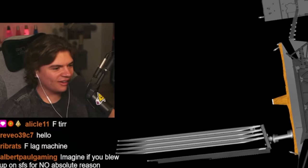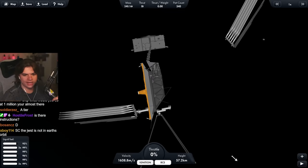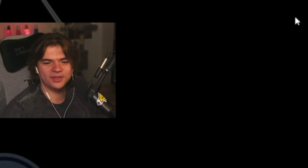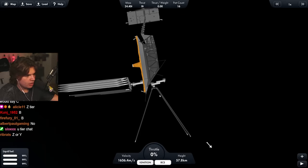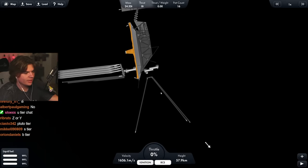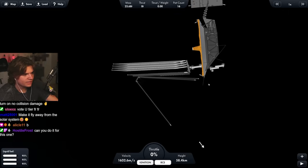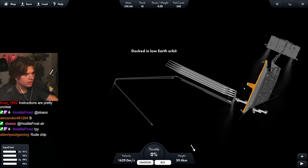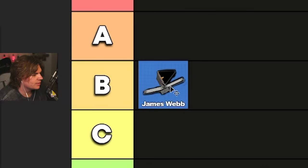I think I'm supposed to do more, but I'm confused on what all these pieces are. There's no directions on what to do when you get here. Can I dock this onto the end of this? Yeah, see - now it looks really like the James Webb. B tier is currently winning. I think that's fair. B tier has won for the James Webb Space Telescope.